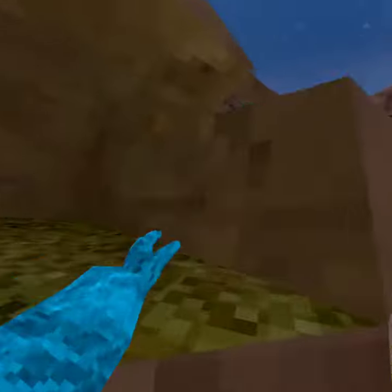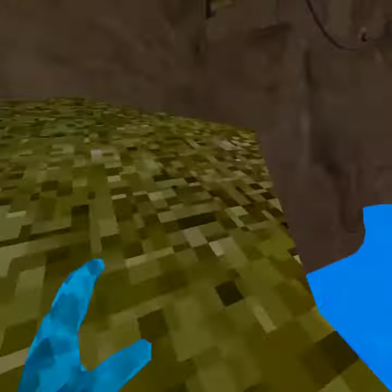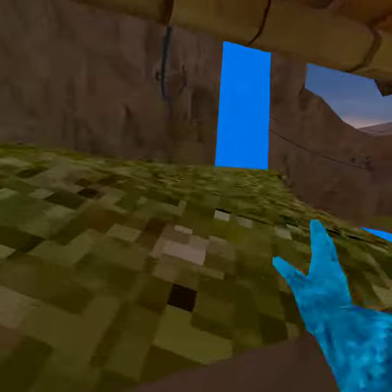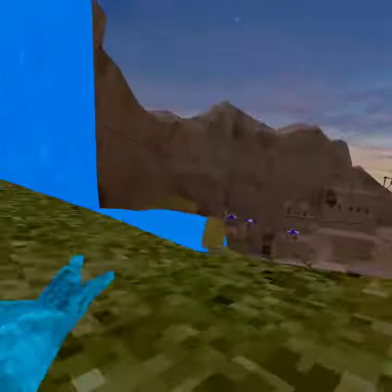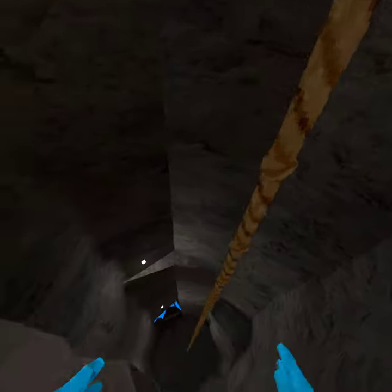What's up guys, this is a tutorial video on how to get outside of the map and into caves. There are two ways to get outside the map: the way over there, and then there's unloading the map over here, which I'm going to show you guys first.